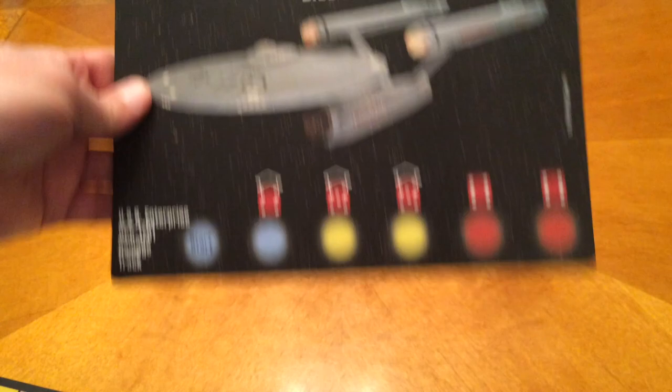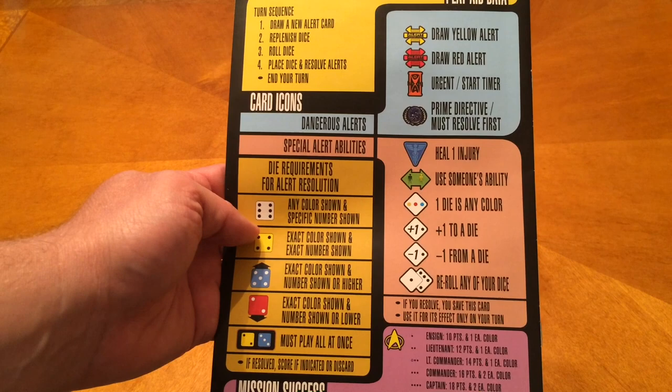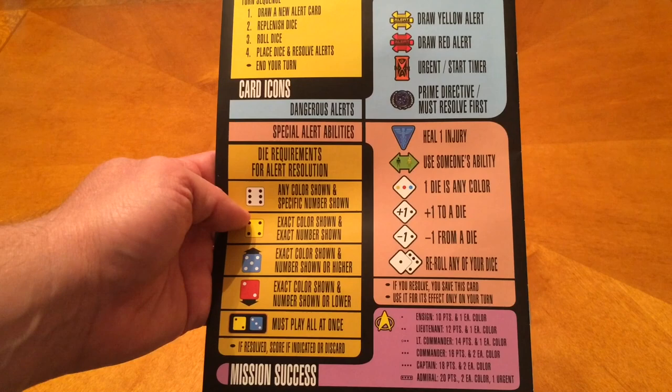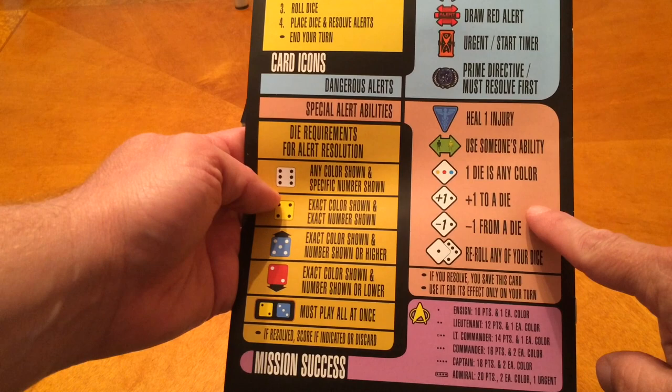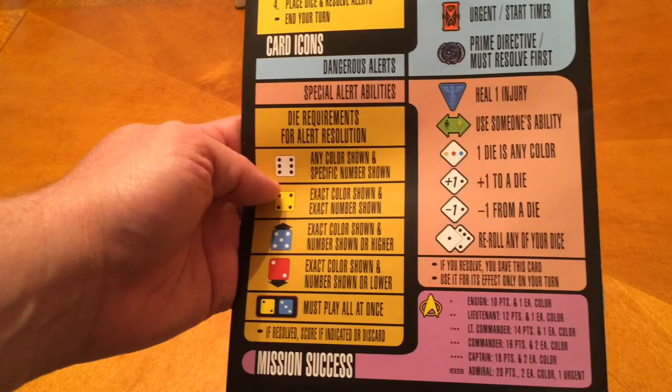The back of the rulebook has a handy reference guide showing the turn sequence and the special symbols on cards that can be used as one-offs — like plus one to a die or subtract one from a die. Some alerts require rolling higher, some require rolling lower. There's also re-roll abilities. If there's a box around dice on a card, you have to play those all on the same turn.